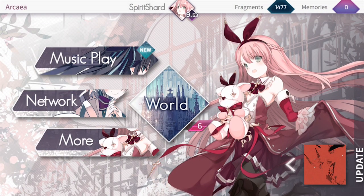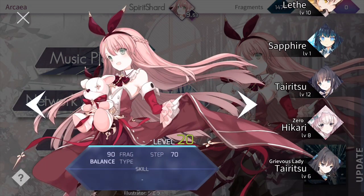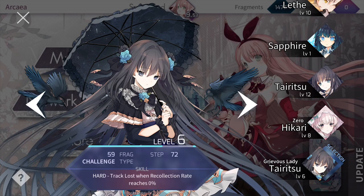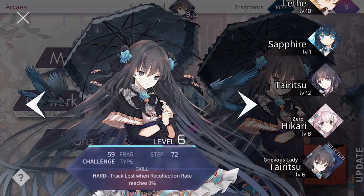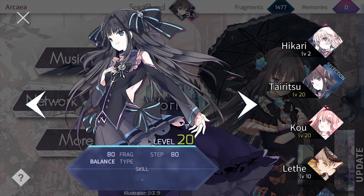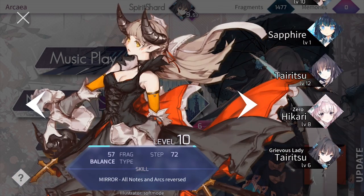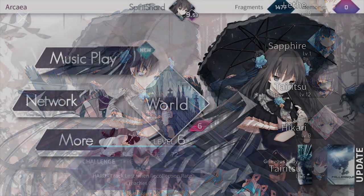So that was the basic notes overview. You actually have different characters with different abilities. For example, I unlocked one that enables hard mode which causes track loss if your health reaches zero — which is kind of scary. They have different abilities and different stats. You can tap on them to see their different levels — they level up, have fragments which changes how many fragments you'll get. You have balanced characters for normal mode, easy ones which make clearing easier for difficult songs, and hard ones which make you fail if something isn't reached. So it's a challenge mode essentially.